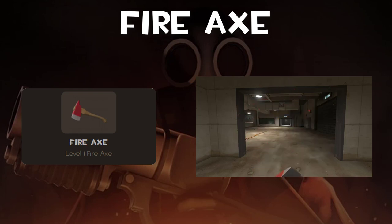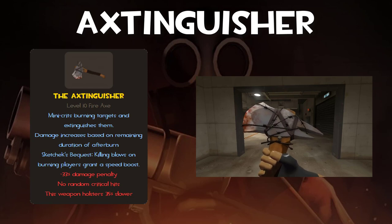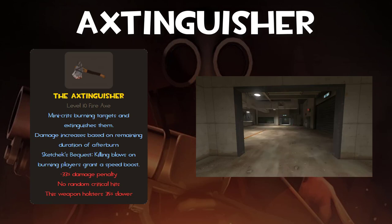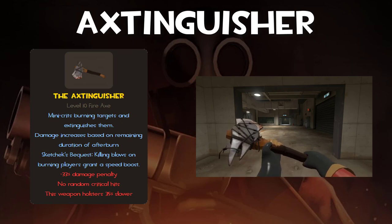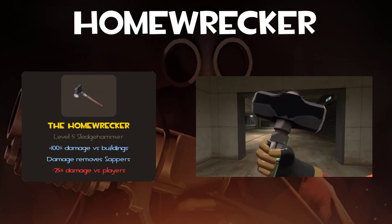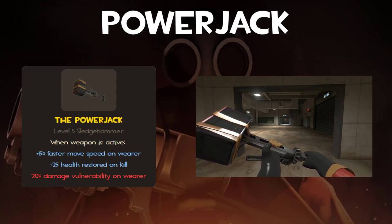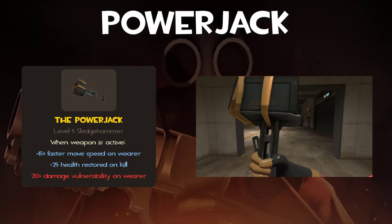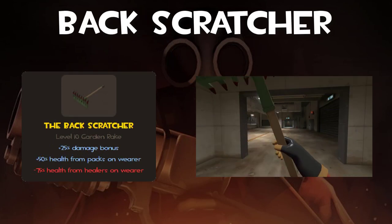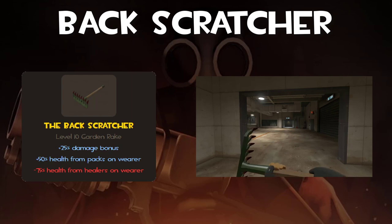For melee weapons: the Fire Axe is standard with no upsides or downsides — fine but there are better options. The Axtinguisher deals mini-crit damage to burning enemies, does bonus damage based on remaining afterburn, and gives a speed boost on killing a burning player, but has less damage, no random crits, and a slower swing time — great for a finishing blow but not that useful otherwise. The Homewrecker deals double damage to buildings and can remove sappers at the cost of less damage to players — a great support weapon, recommended more for defense. The Powerjack restores health on kill and lets you move faster when active, but makes you more vulnerable to all damage — good for getting to the front line faster. The Backscratcher deals more damage and gives more health from health packs, but you get healed slower from mediguns and dispensers — good for solo Pyros.